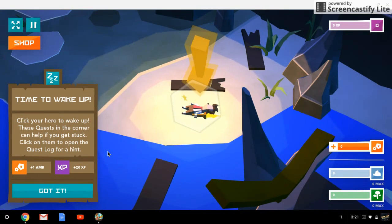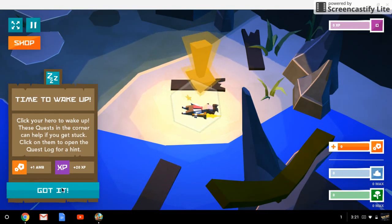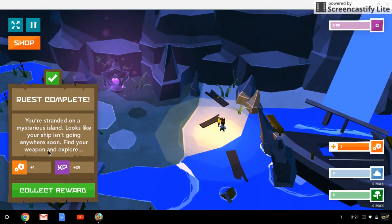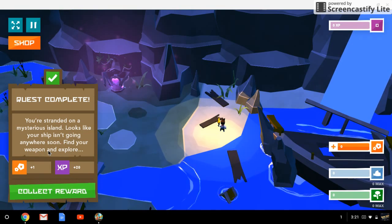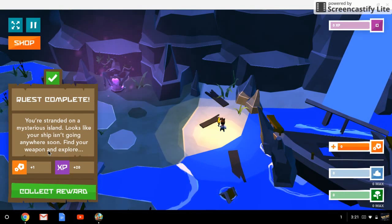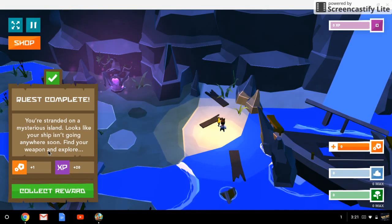These quests in the corner can help you — if you get stuck, click on them to open the first log for hints. Quest complete! You're stranded on a mysterious island. Looks like your ship isn't going anywhere soon — find your weapon and explore.